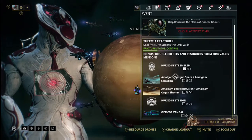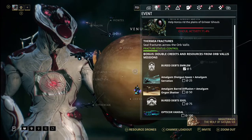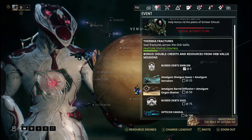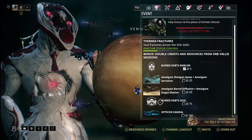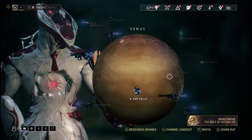I am going to jump in. Firstly I will take Frost Prime — a defense frame — to defend each thermifactor with its bubble. Or Octavia with a manic, but I would recommend Frost Prime just to be safe. I have no time to waste so I will go to the mission now.